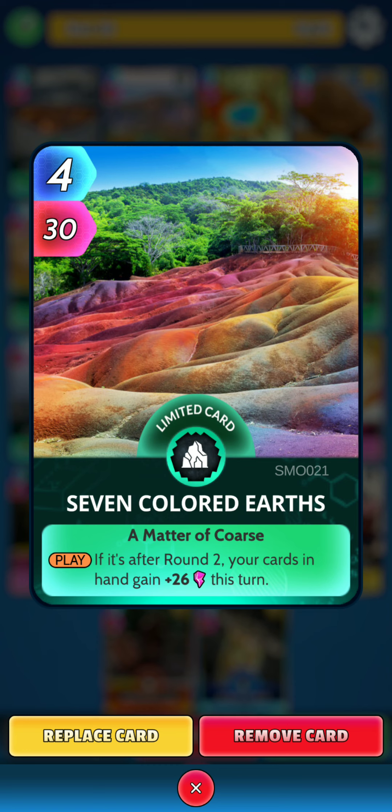Next we have Seven Colored Earths. On the play, if it's after round 2, your cards in hand gain 26 power this turn.